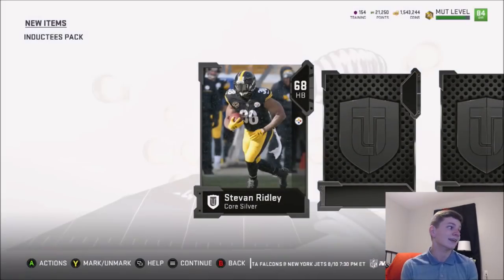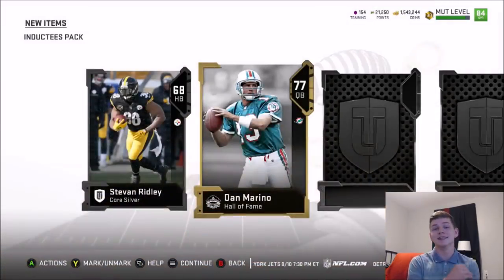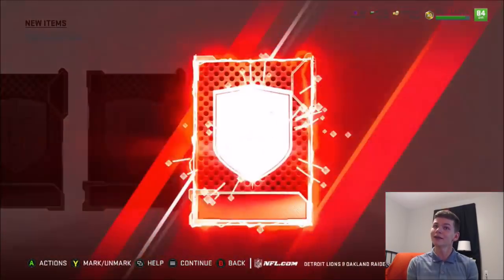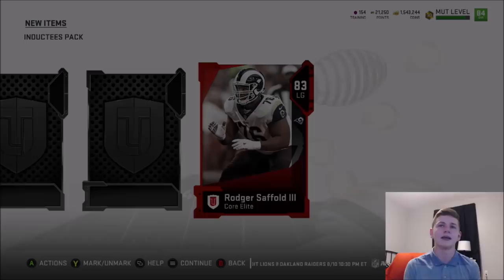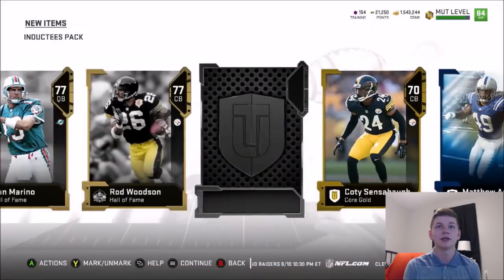Maybe we'll get something good — like a bonus Elite Le'Veon Bell or something like that. The pack animation for these is insane, really cool. It looks like we got both of our guys back-to-back: Rod Woodson and Dan Marino. Then Elite 83 Rodgers Saffold — 81 pass block power, 89 run block. That's actually pretty good. We also get some gold with a 66 rookie, and we ended off with a 62 Chris Hogan.